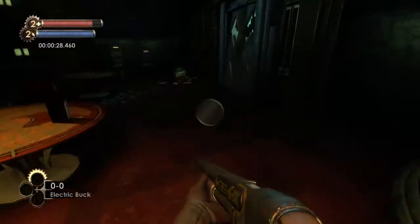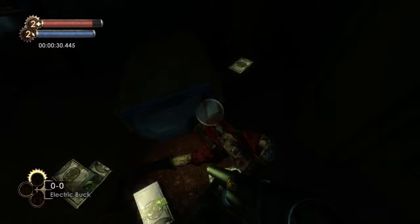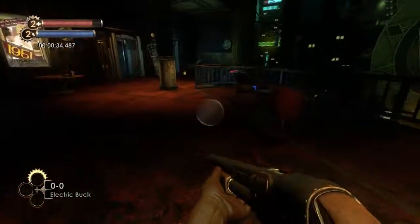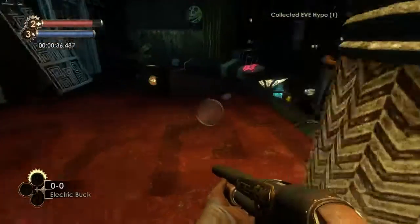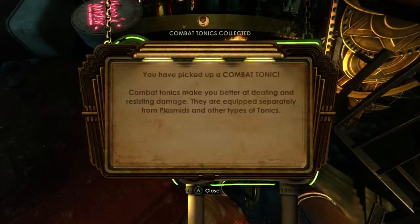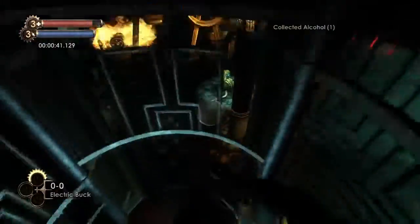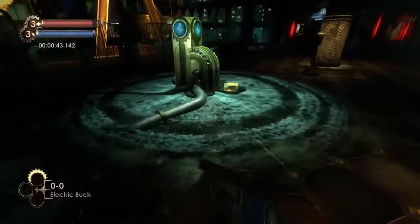So we're going to drop down here — boom, like that. I break my legs like an idiot. We want to run over here and grab the trap bolt from this corpse right here. We can get another one a little later, but we grab that one just in case. We want to pick up this tonic right there — the static discharge.